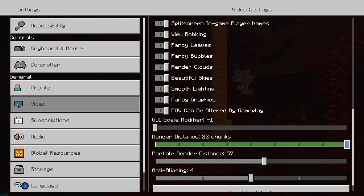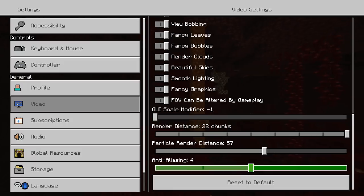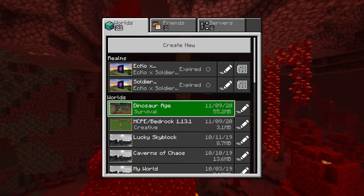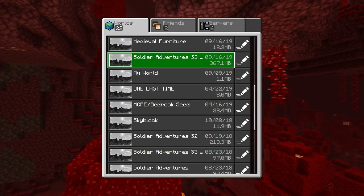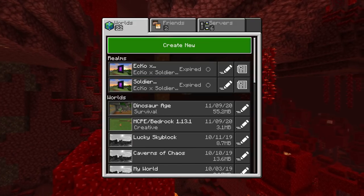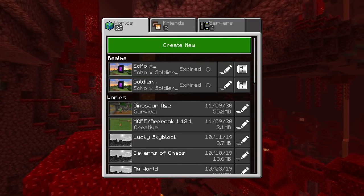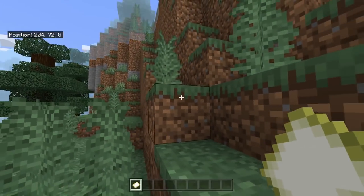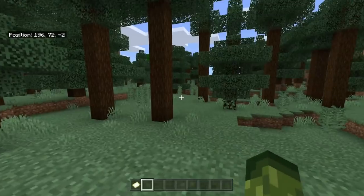Render distance can be set all the way down to 6 chunks or up to 22. Meanwhile on my Windows 10 version I can have it up to 80 chunks, so they haven't improved that. Loading into a creative world, though, was pretty smooth compared to what it's been like in the past — it loaded in pretty fast with no problems.